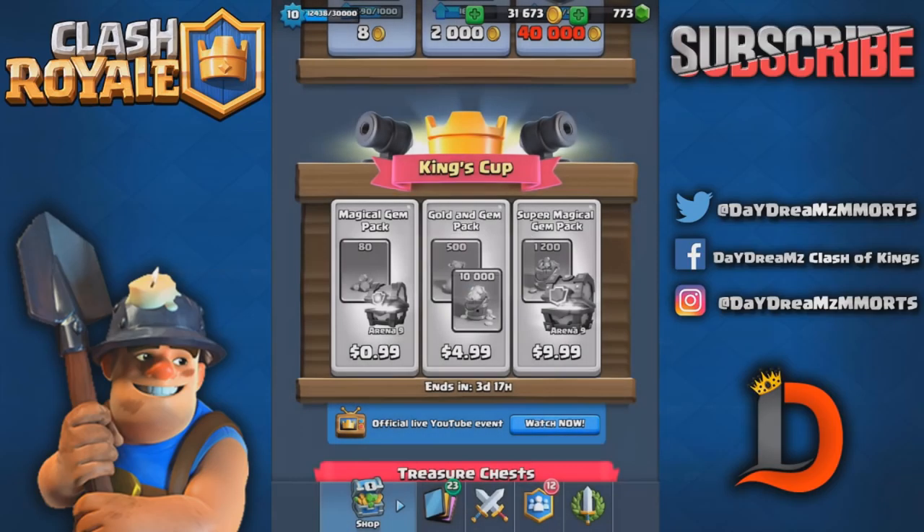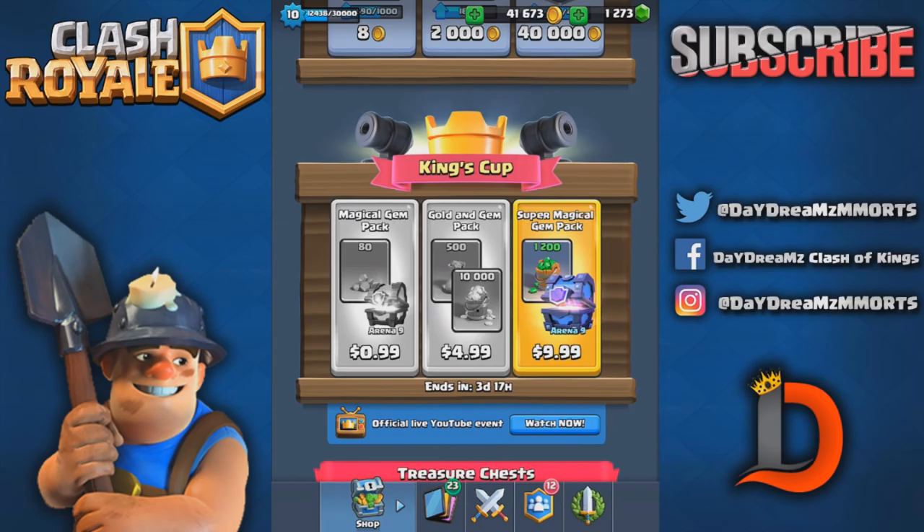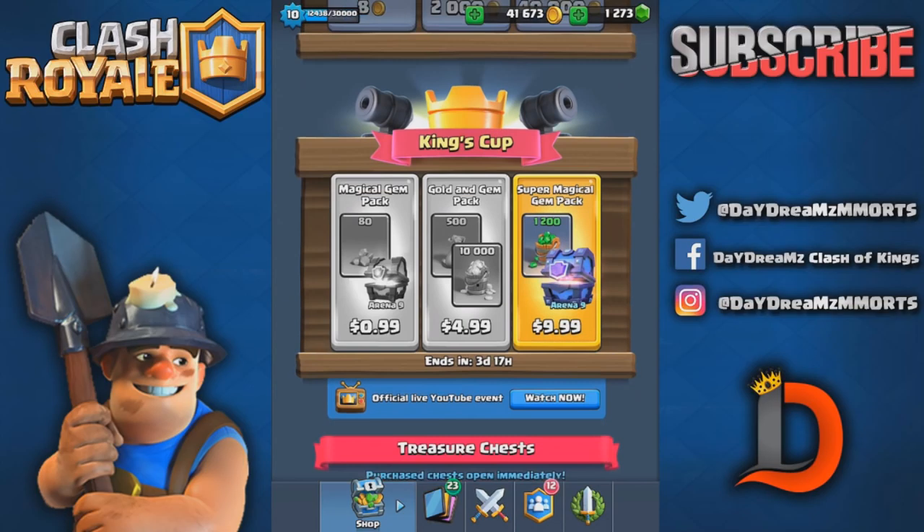I had to buy that — that's just great value. You get like two for one with that because normally 500 gems is five dollars, but with that you get 10k gold too, so it's like a free 10,000 gold.